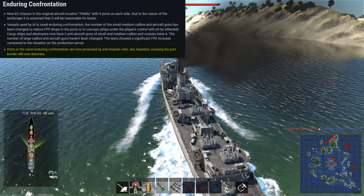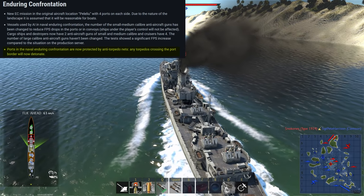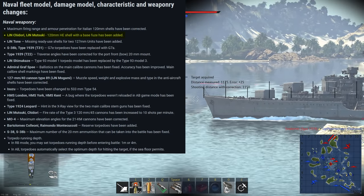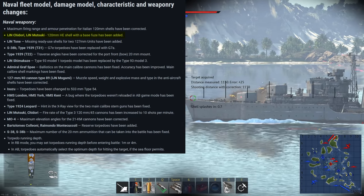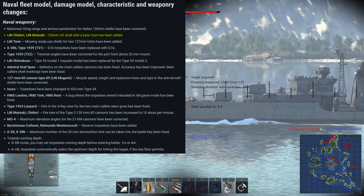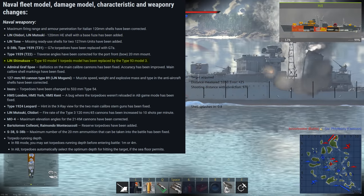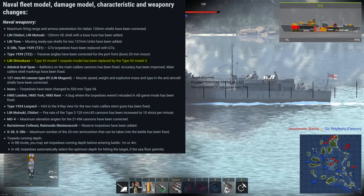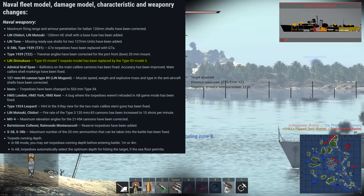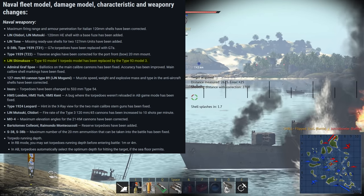Next up are some changes to naval weaponry. I won't cover each change, but I will cover the more notable ones. The Chidori and Matsuki got SAP, which is a surprisingly good shell on them, and should increase their overall damage output. It doesn't lose very much filler, so it's probably better against anything frigate-sized and up than the HE shell. The Shimakaze's Type 93 Model 1 torpedoes were swapped for Type 93 Model 3 torpedoes. They have much more filler, but less range.